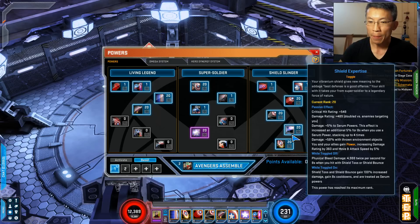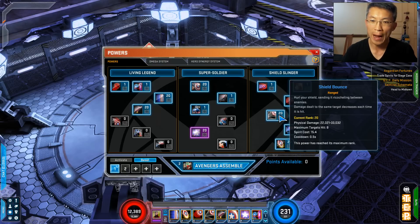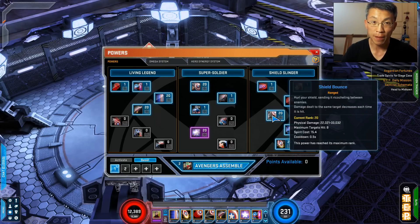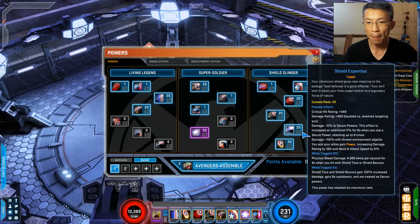I picked Shield Bounce because of Shield Expertise — I leave the toggle off because I want the bleed damage. The bleed is nice because it has damage over time, and with my gear it's quite impressive considering you're doing nothing and just letting the shield work. The shield bounce cooldown is eight seconds, and since Torque Shield Throw has a four-second cooldown, every two uses of the throw I do one shield bounce to keep the damage over time going. It's easier than you think.